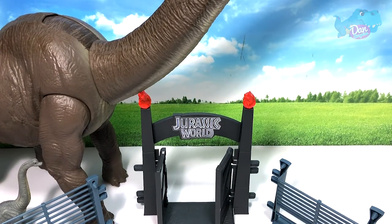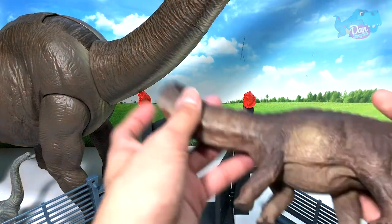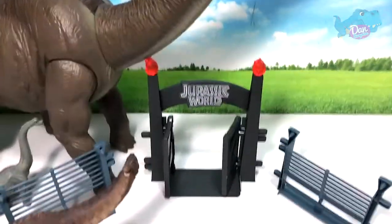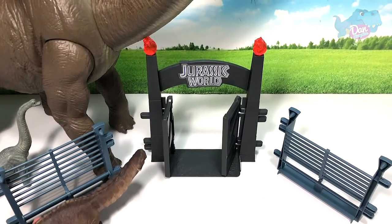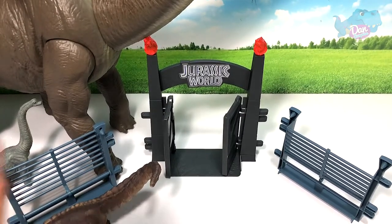Other dinosaurs include this Apatosaurus, which is going to be in the zoo as well. So let's place this Apatosaurus over here, next to this sauropod. So all sauropods will be on the left.